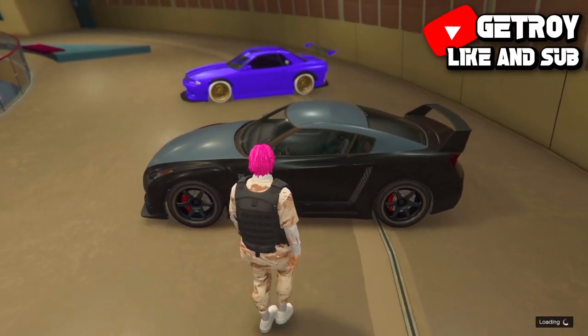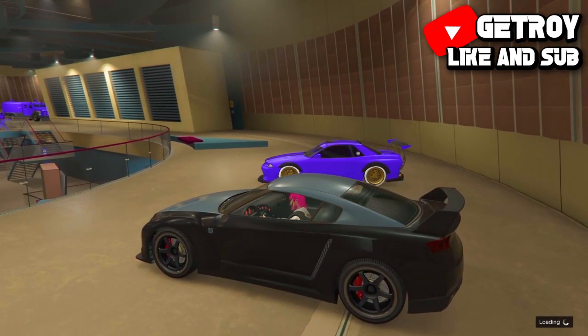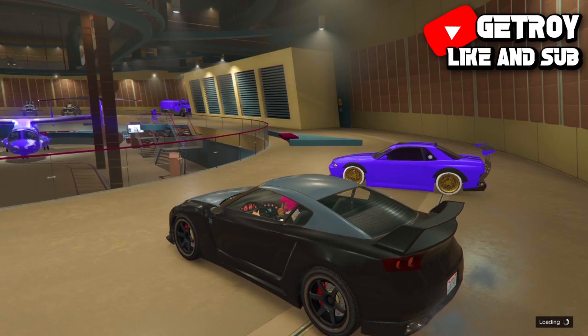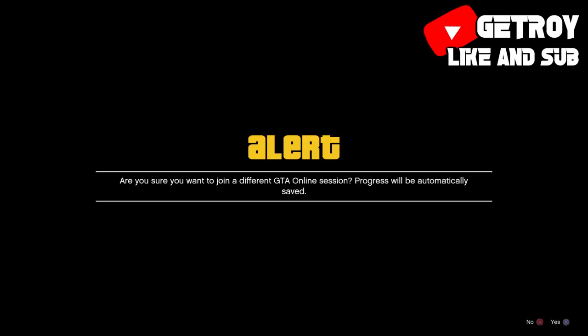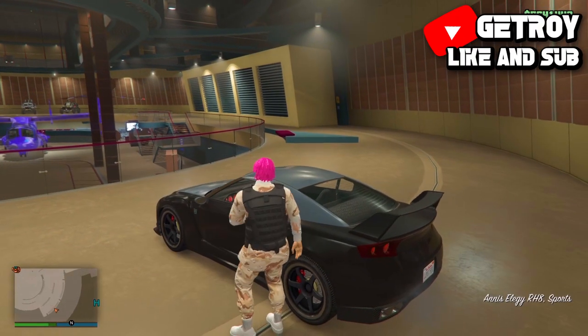Once you see loading at the bottom right, make your way over to your free car. Then hit the PlayStation button and click join session on any one of your friends. You will get an alert — through the whole alert, hold the acceleration button. Accept the first alert, deny the second alert, and accept the third alert. Everything should disappear and reappear, and your screen should go black.